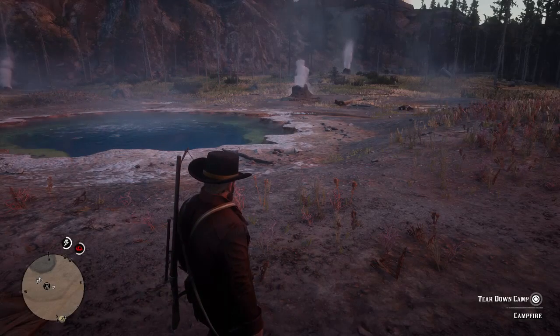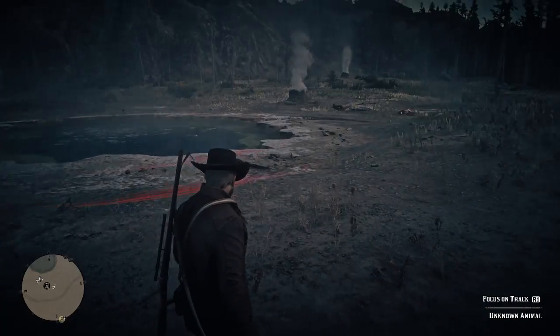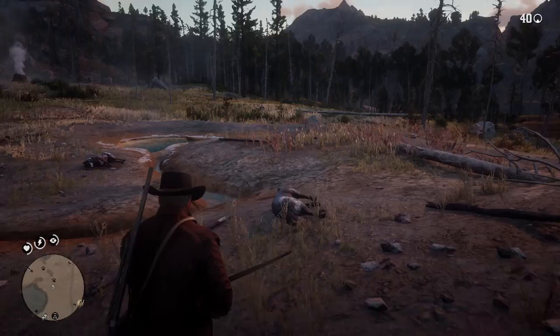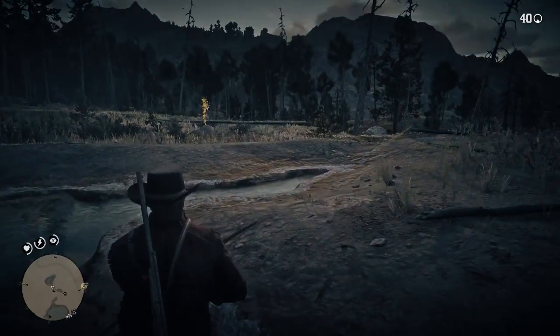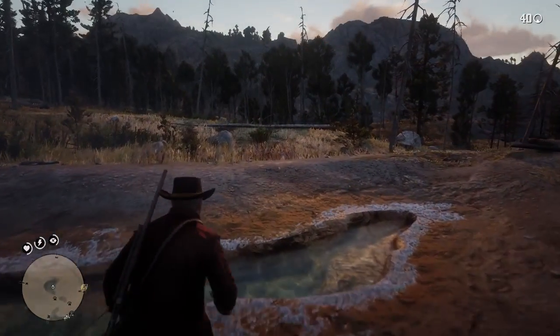Any questions on location, leave them in the comment section below and I'll answer them. Let's get into it — we'll leave our horse and campfire here. Let's have a look for the first clue. These are some wolves I killed earlier when I came up here, they tried to kill me. There we go — we found our first clue for the wolf, so let's head over to it.